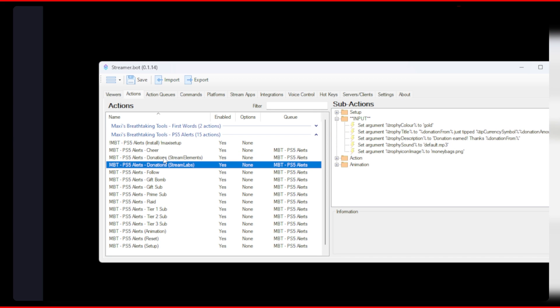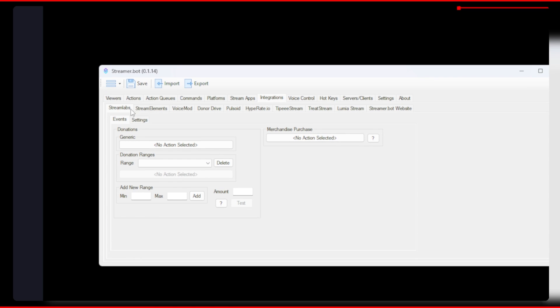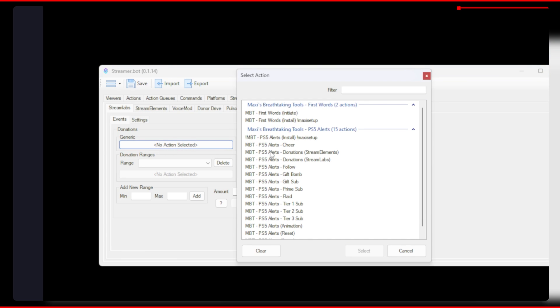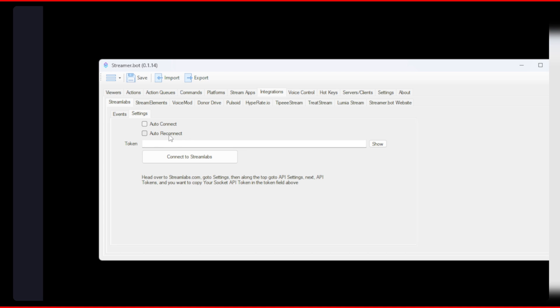Now we do have the donations action for either StreamLabs or Stream Elements and you will need to have Streamer Bot linked to these sites. For StreamLabs, make sure you link the action to the StreamLabs donation and then under settings you will see that we will need to get a socket API token to allow Streamer Bot to grab the donation information.